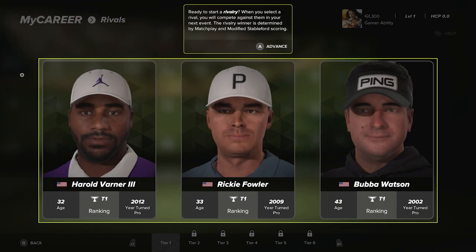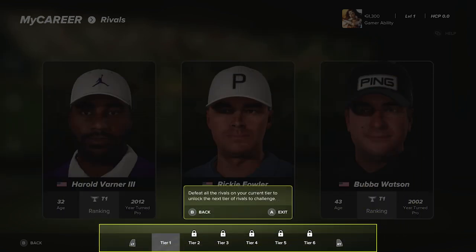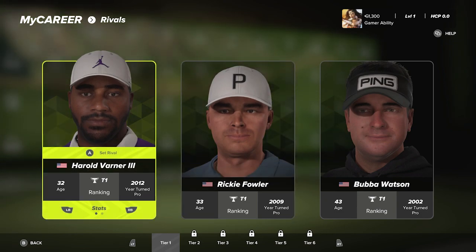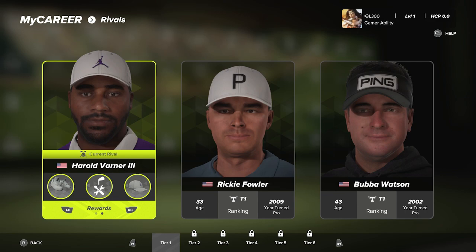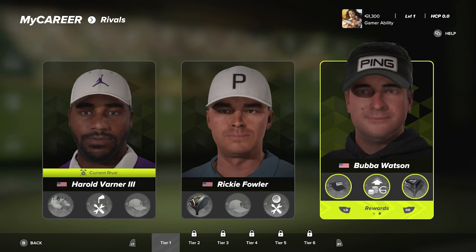I really like the rivals format this year. When you select a rival you compete against them in your next event. The rivalry winner is determined by match play and modified Stableford scoring. You can see when they're at an event and challenge them, and you can change your rival before each event. We're going with HV3 — Harold Varner the Third — first, to make sure we play him before he might be removed.